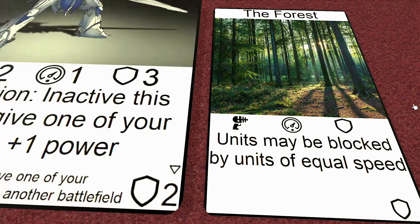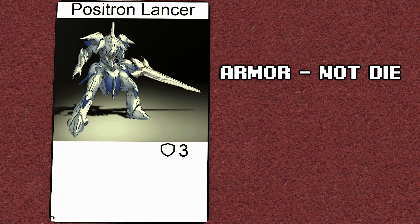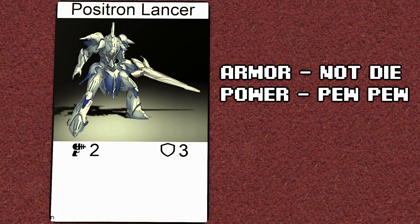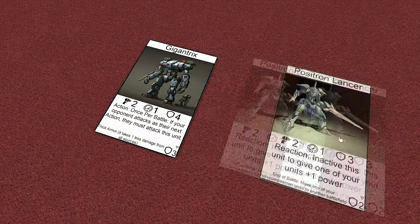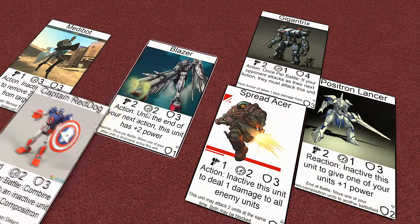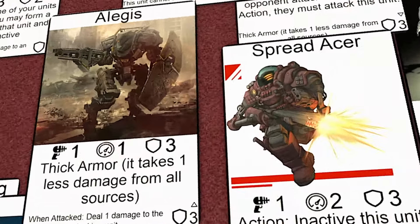You gain control of these battlefields by using units — robots. They've got three stats: armor to show how much damage they can take, power to show how much damage they can deal when attacking, and speed to determine what can defend or be defended by this unit. And of course an effect text box. We're gonna need some art too, so let's just use Google Images of some well-known robots. Don't worry, we'll fix this later.